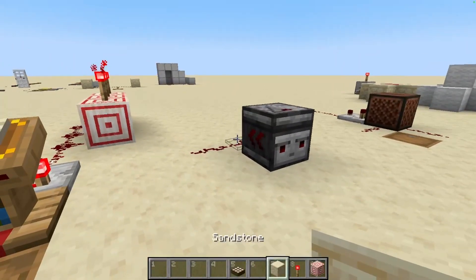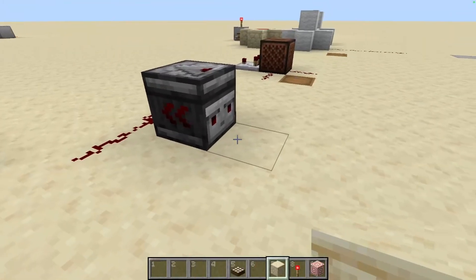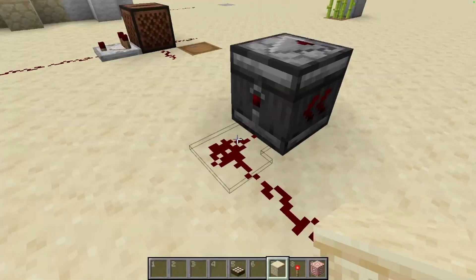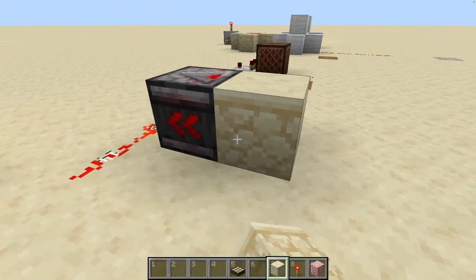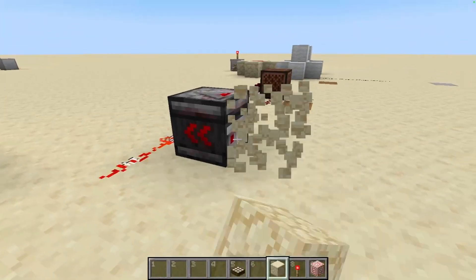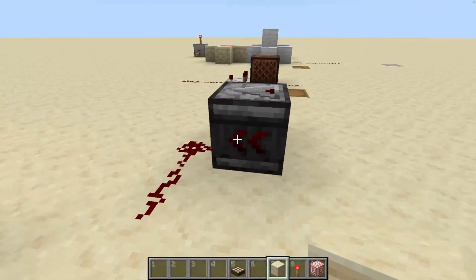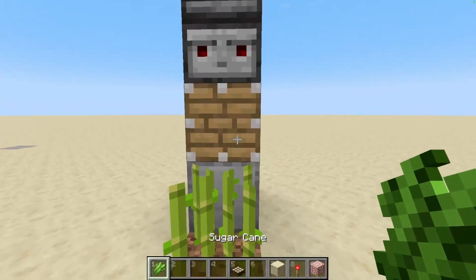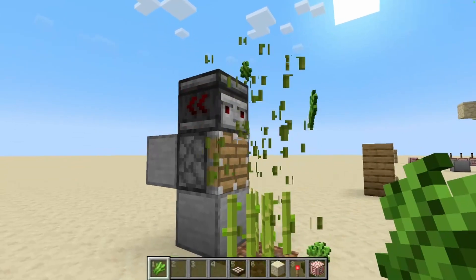Speaking of ticks, this brings us to the observer. The observer can detect any block changes on its face side and sends out a one redstone tick pulse from the backside with a signal strength of 15. For example, if I place a block on its face side, you can see it powers the redstone dust at the back. Similarly, if I break the block, the observer detects that change and sends out another pulse. Observers are super commonly used in automatic machines such as farms — for instance, when sugar cane grows to the third block, the observer can detect the growth and trigger pistons to chop it down automatically.